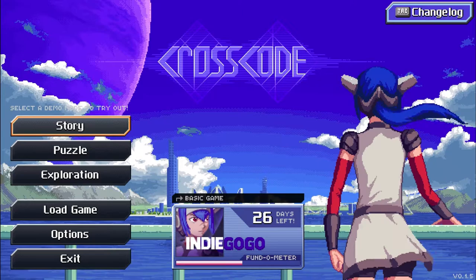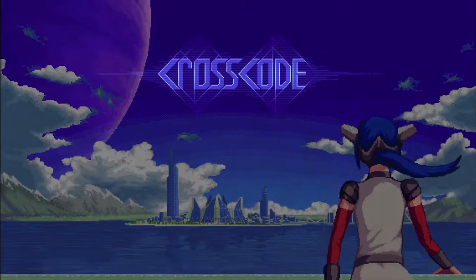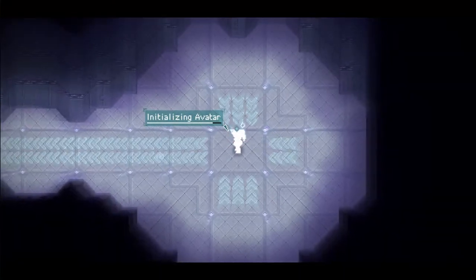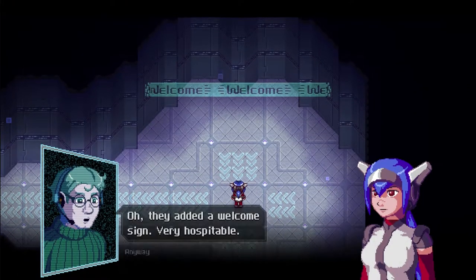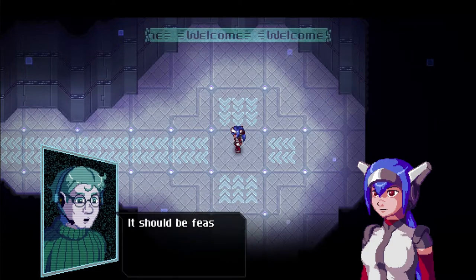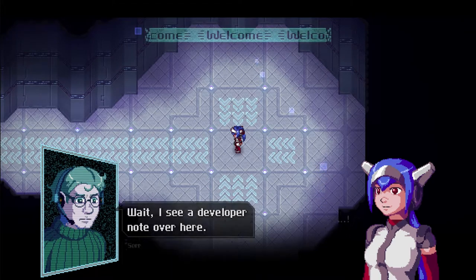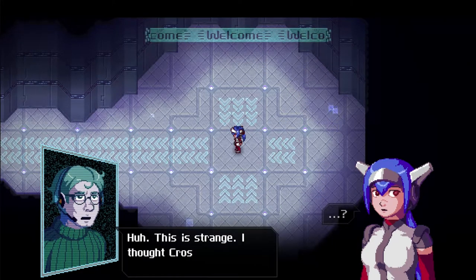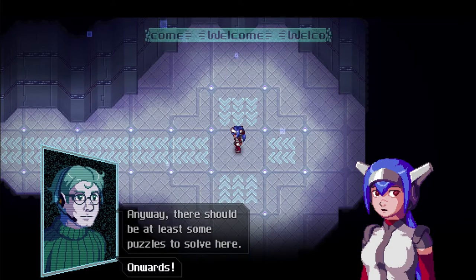All right, that was story mode. I guess I should see what puzzle mode is — I assume it has to do with the balls. Welcome, welcome! Oh, they added a sign, very hospitable. Anyway, this is supposed to be the first dungeon for new players. It should be feasible, especially after carless track on the cargo ship. But I see a developer note: 'Sorry, this dungeon is still incomplete, expect more content in the next release.' Strange — thought CrossRoads were released several years ago.